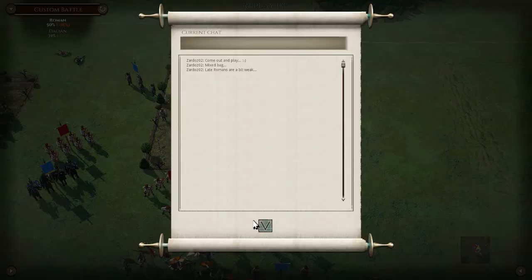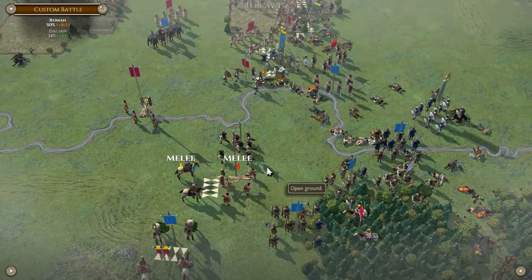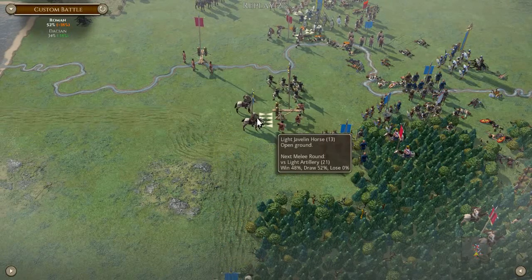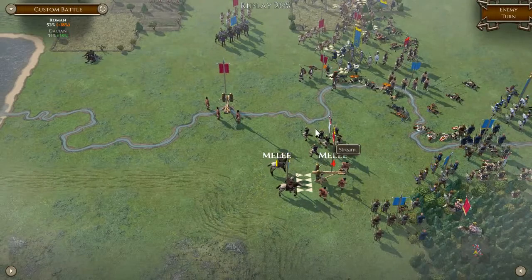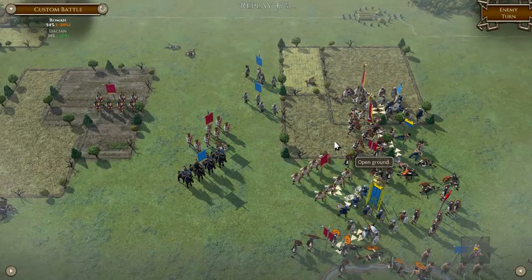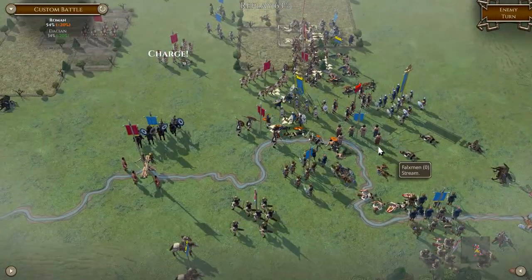Next turn. Okay, next turn. Disrupted unfortunately. Break. Oh, this is heading for a massacre for the Romans again. Should have kept back. Should have reversed back up. Dealt with his cavalry, then just dealt with his infantry after - with his combined arms.